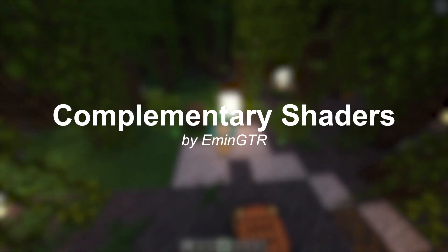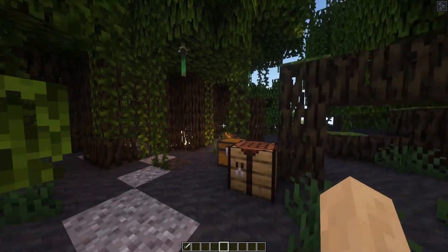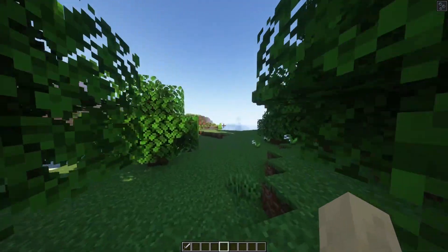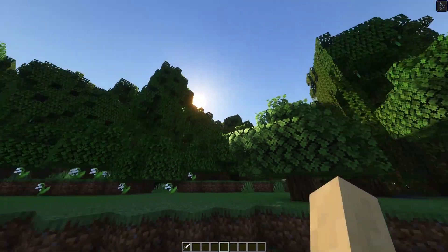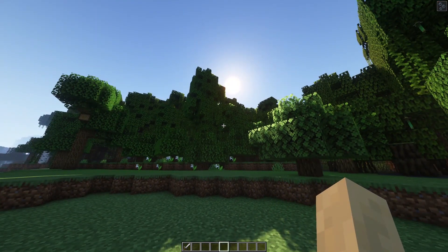This one is called Complementary Shaders — a colorful BSL edit that looks super good. The only thing you do not get with Iris Shaders is the integrated complementary resources, because they simply do not work with Iris Shaders, so for that you have to use Optifine. Complementary Shaders adds so many cool effects: from clouds, which I believe I disabled, to realistic water, a very realistic and cool looking sun, and these very nice, vibrant colors.